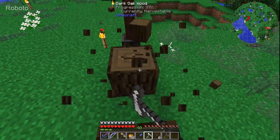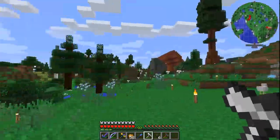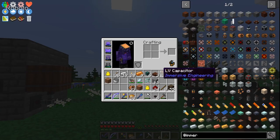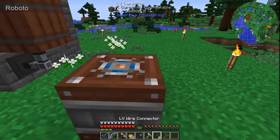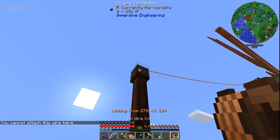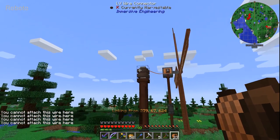You know what's also cool about this mod? The way you move power is by actual power lines. Oh my gosh, yes! That's amazing. So you can have like a 1960s town with power lines running right through the middle.